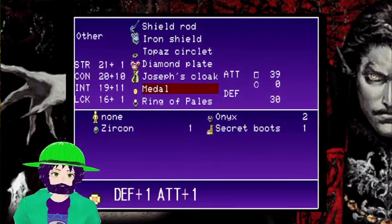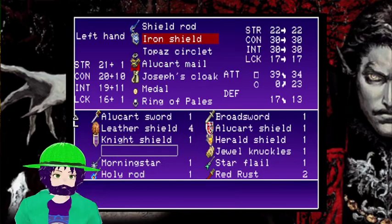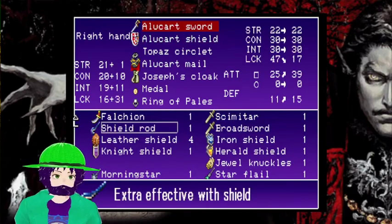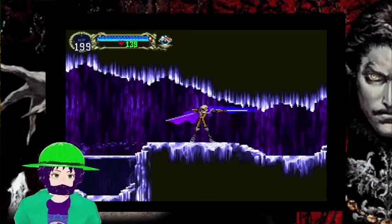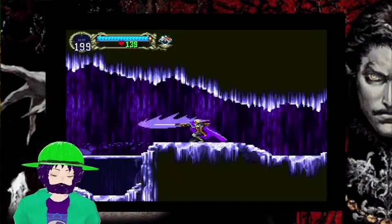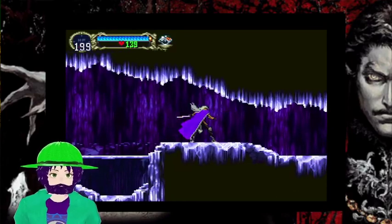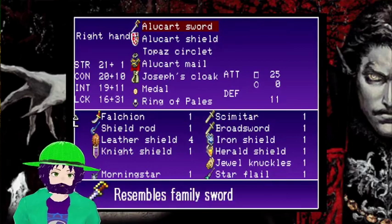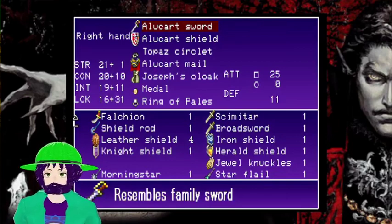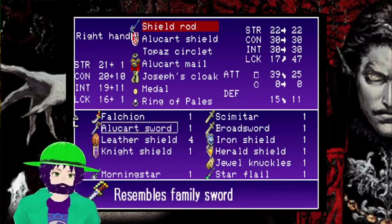I just found out that these things are actually worth more than I thought. Alucard mail. Alucard shield. Now I'm in the Alucard state. This is considered a very useful weapon just because of the sheer speed of it. Look at how fast it is. As long as I have that equipped, I get plus 30 luck. It only applies with this thing.